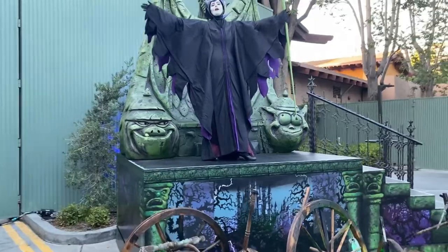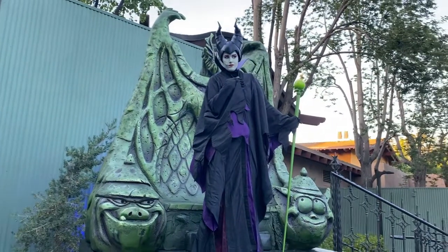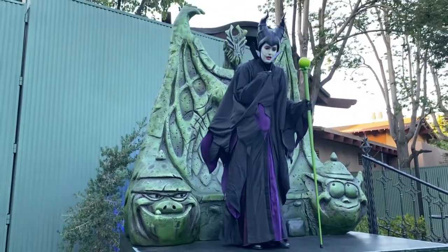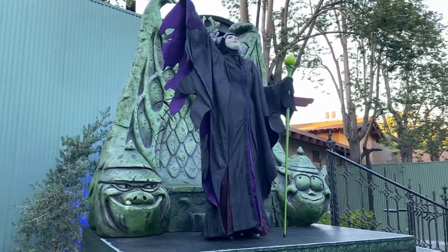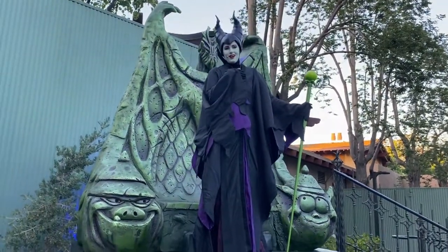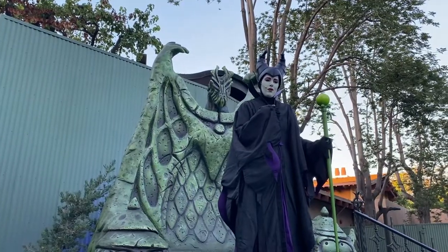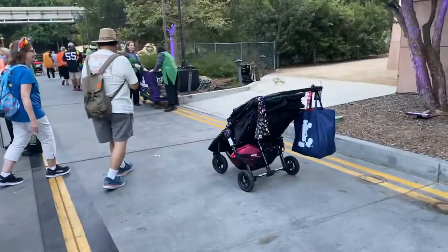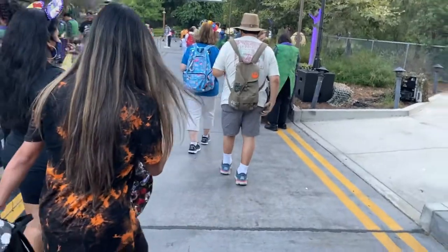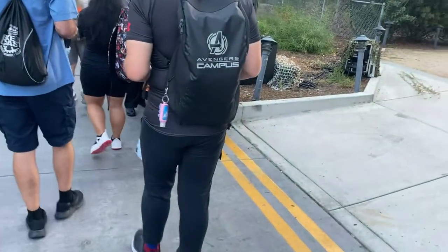We encountered a villain character who told us to take in all her beauty and not turn green with envy. Michelle has a villain tattoo on her sleeve and the character noticed — she told Michelle to serve her well! That was a fun character interaction.